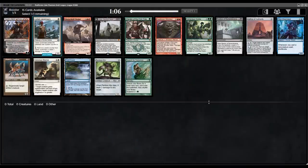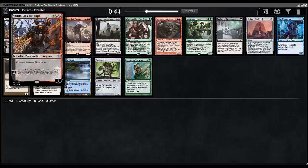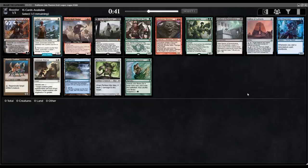Alright friends, Kenji back with another draft — another cube draft even. This one is called the Proliferate Cube, created by Emma Handy, and as the name suggests, everything — or mostly everything — is about proliferating. You're going to see a lot of cards with counters, plus one plus one counters, and random counters like planeswalker counters. From what I've played of this cube, it's pretty darn fun.